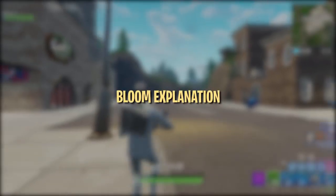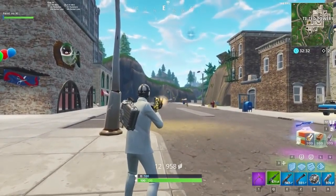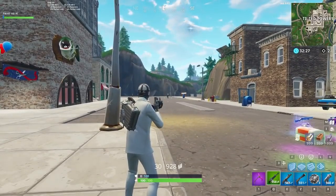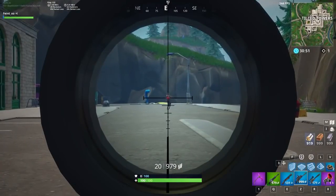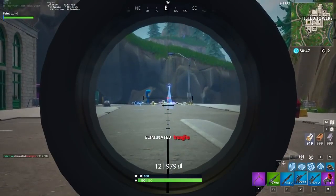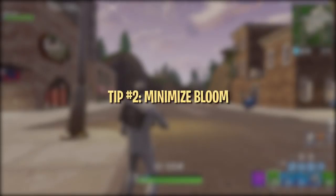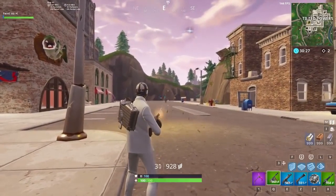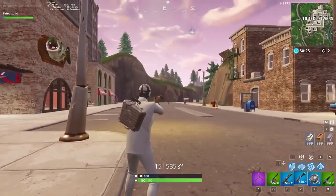Now, let's take a look at the Bloom mechanic, which affects weapons like assault rifles, SMGs, pistols, LMGs, miniguns, and hunting rifles. Bloom causes bullets to fly in a randomly generated spread within your crosshair. Certain weapons like the thermal assault rifle and the scoped assault rifle are unaffected by Bloom — as long as your crosshair is on the enemy when you fire, your bullet will hit. The majority of weapons in Fortnite have Bloom, which has become one of the most notorious mechanics in the game. As a result, a huge part of aiming better is learning how to control and minimize Bloom.